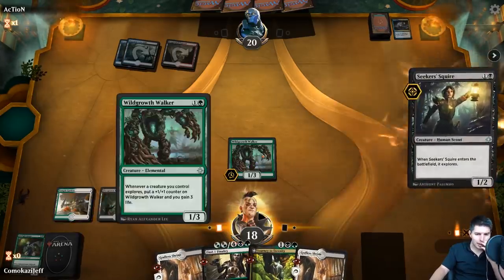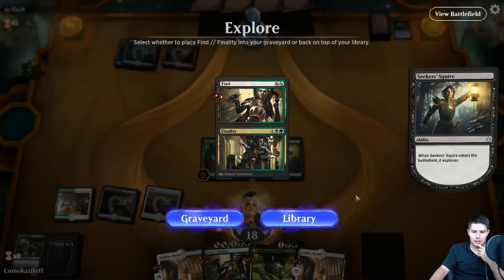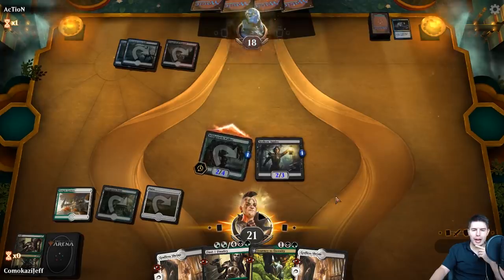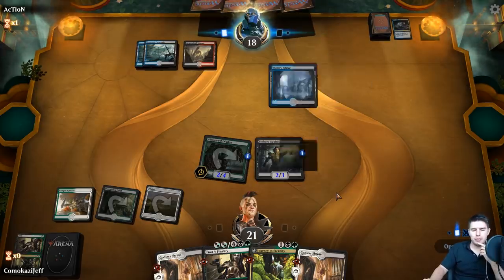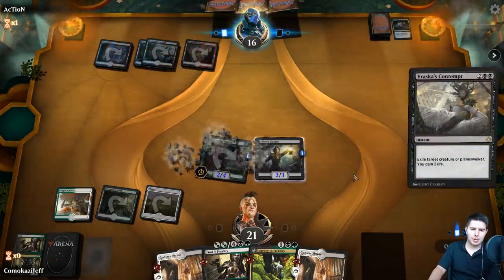Another Find - I think we go Graveyard there, which is a little funky but we already have one. He knows we have one, so having the extra one doesn't give a ton of value at the moment because we don't have a ton of creatures available yet. Vraska's Contempt - that's annoying.